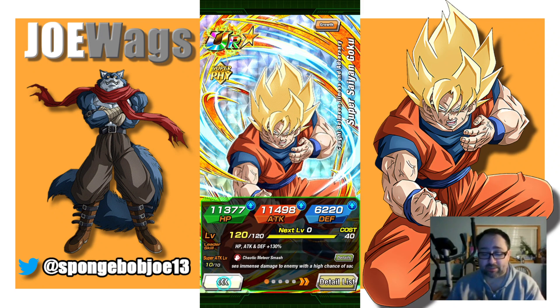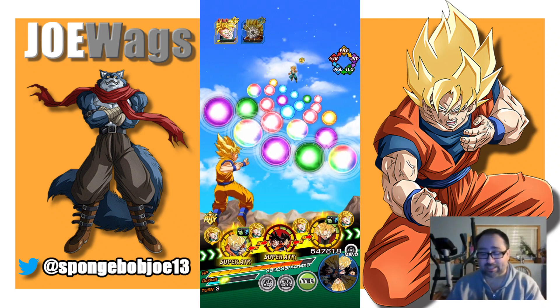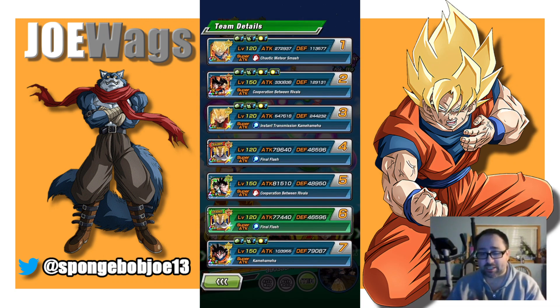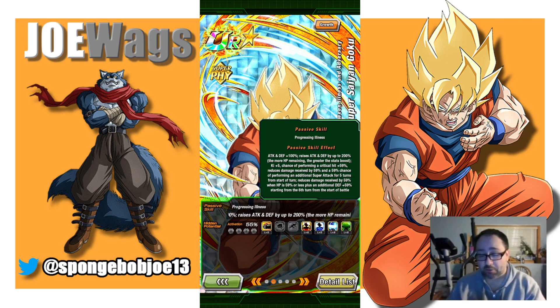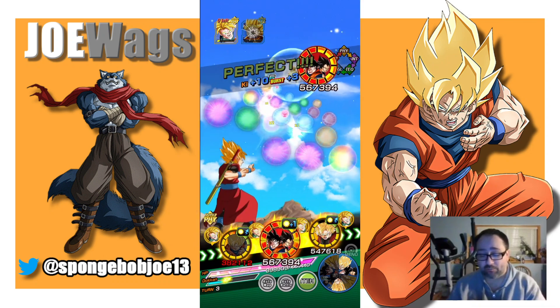For this showcase, I want to show him in an area where we can really highlight why people think he's so good — that he can defend really well in difficult content early, in shorter events. So we're going to showcase him in Extreme Super Battle Road. We are in Pure Saiyans Extreme Super Battle Road. This is a stage that hits very, very hard. We're linking him up with STR Vegito — they share a lot of links together. We're on turn three because he ended up in slot seven. This is my first turn with him, and I'm going to put him in slot one.